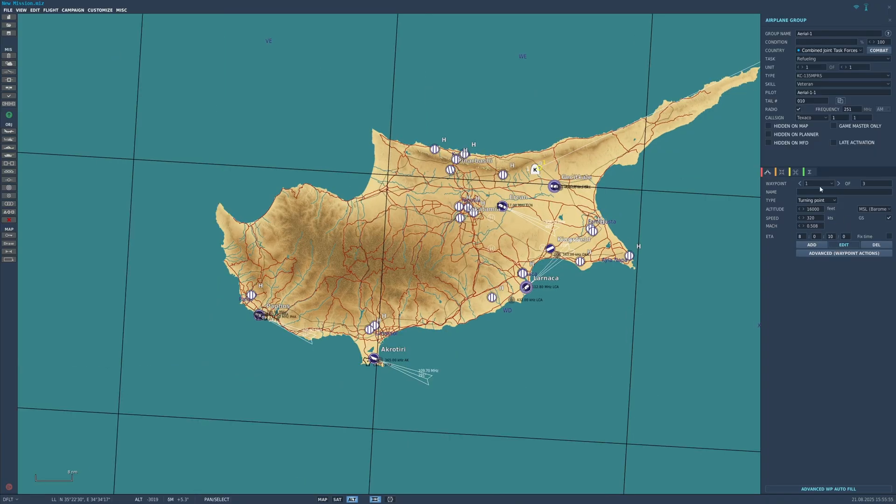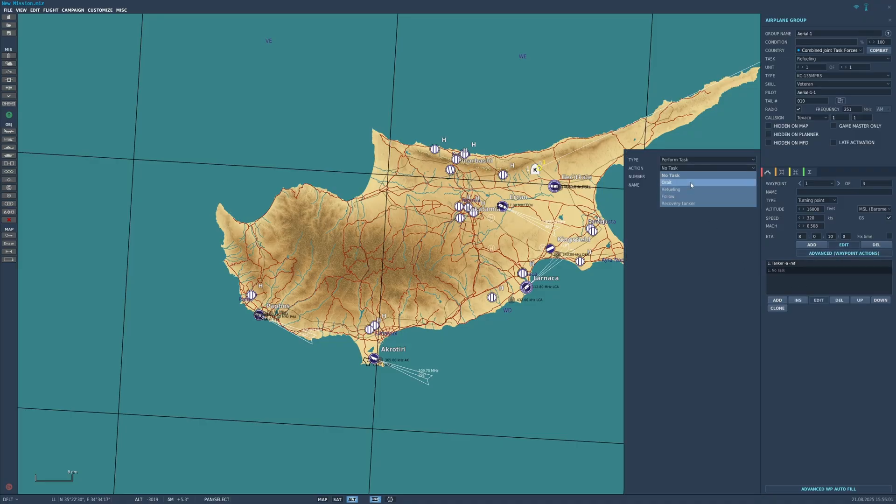Now make sure you change it to Edit and go to waypoint 1. We'll go to Advanced Waypoint Actions and add a task called Orbit. You want to make sure it is set to Racetrack and you want to match the speed and altitude with the ones you set earlier.